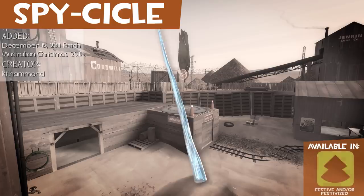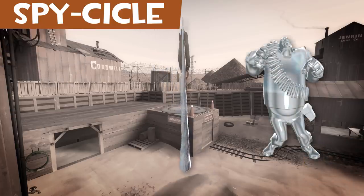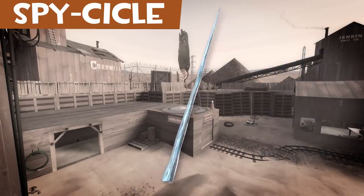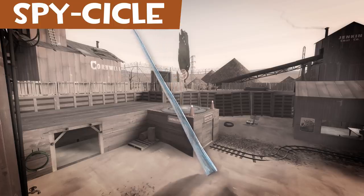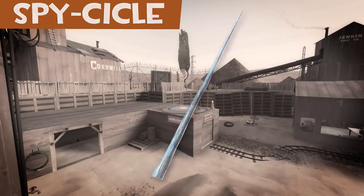The Spycicle is an icicle. Victims will turn to solid ice when backstabbed. I actually couldn't find any proof an icicle has been used as a murder weapon, but I did find a lot of speculation on how you could pull it off. People have been killed by falling icicles, however.